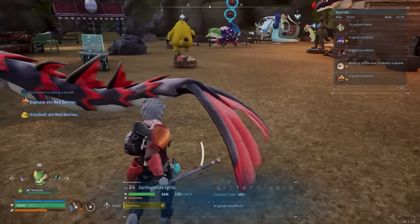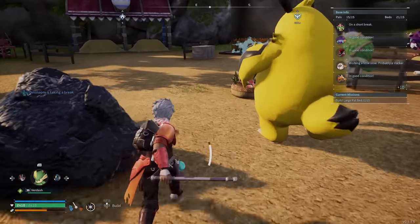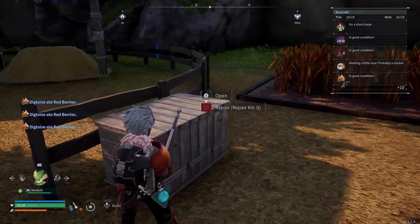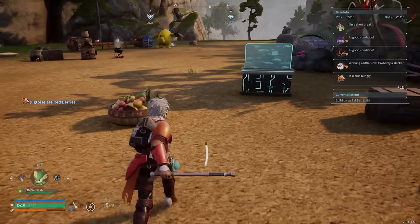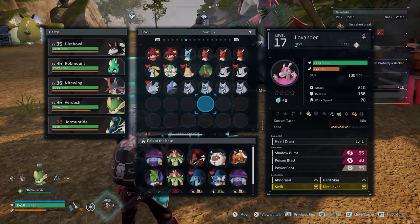If you put the cakes in the barrel basket thing next to the box, if you put the cake in there, it doesn't rot away — it stays. Someone in our comments said that, so thanks for that. So you put your cake in, you guys are breeding, and you're going to get the same egg every time. The real value of breeding is so good because it allows you to have a chance at creating pals that are just incredible.